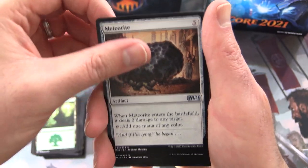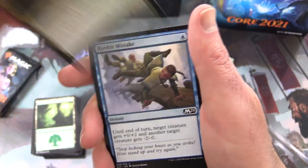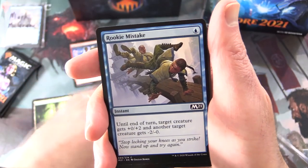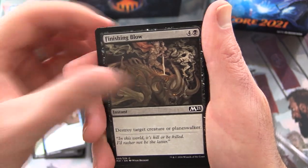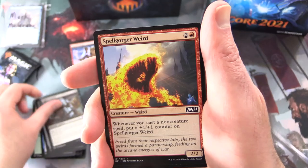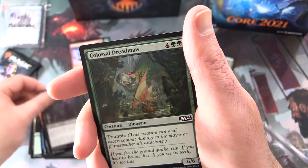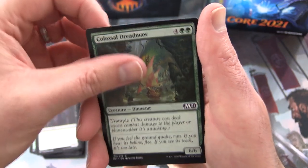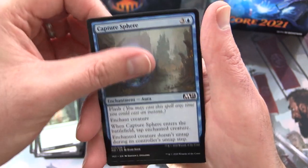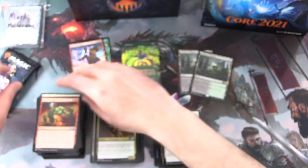Uncommons: Meteorite, Sanctum of Calm Waters, Twin-Blade Assassins. Commons: Rookie Mistake, Finishing Blow, Shortsword, Caged Zombie, Spellgorger Weird, Liliana's Steward — hope we can find Liliana herself here — Colossal Dreadmaw, Capture Sphere for all your Pokémon needs, Celestial Enforcer, and Turn to Slag.